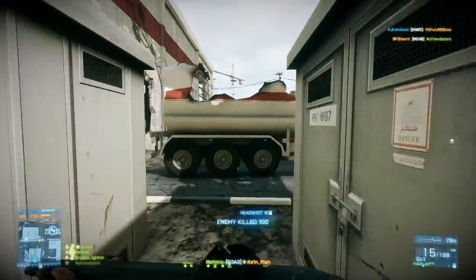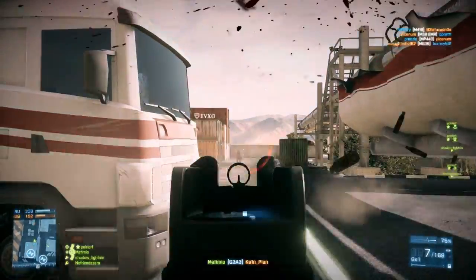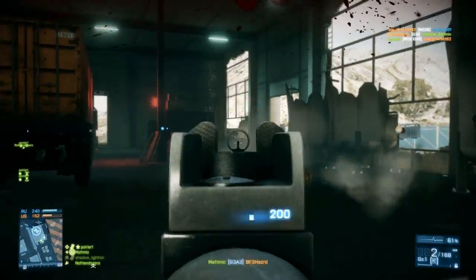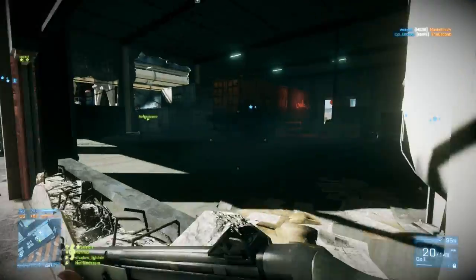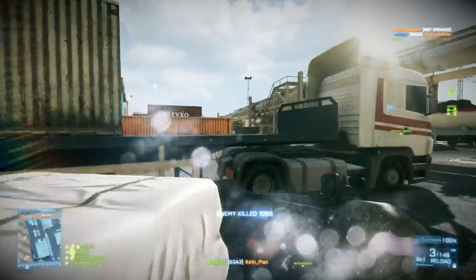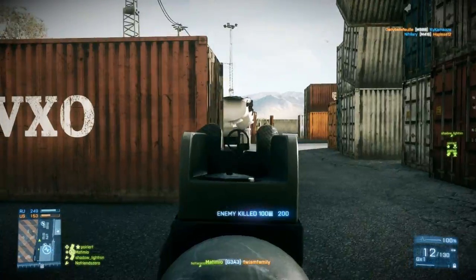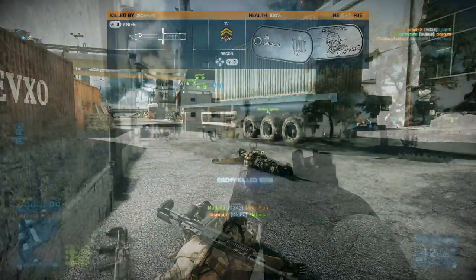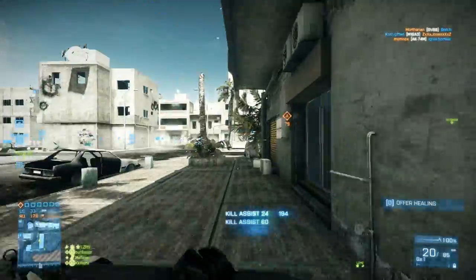Where this weapon really excels is at medium range engagements, and that's what the heavy barrel brings to this weapon setup. If you're not aware, the heavy barrel essentially just increases the maximum effective range of a weapon, allowing you to do a lot more damage at medium range engagements. You will just kick people's faces in at medium range. Up close not so much, and long range can be difficult to line up the shot because of its high recoil. But at medium range combat this thing is just an absolute monster. The heavy barrel isn't really increasing your damage but just making it so that your weapon's damage doesn't fall off as fast.